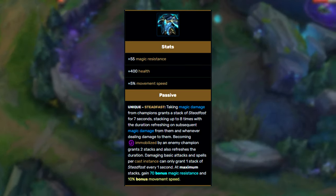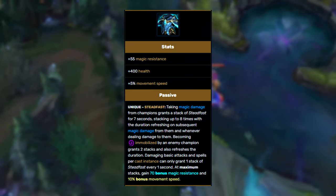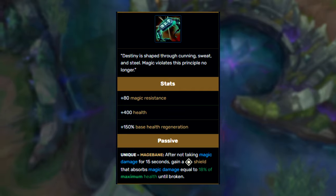Here are the stats of Force of Nature. Once you get maximum stacks, the item can give you 125 total MR. Here are the stats for Canic Recurne, where you can also get a Magic Damage Shield.